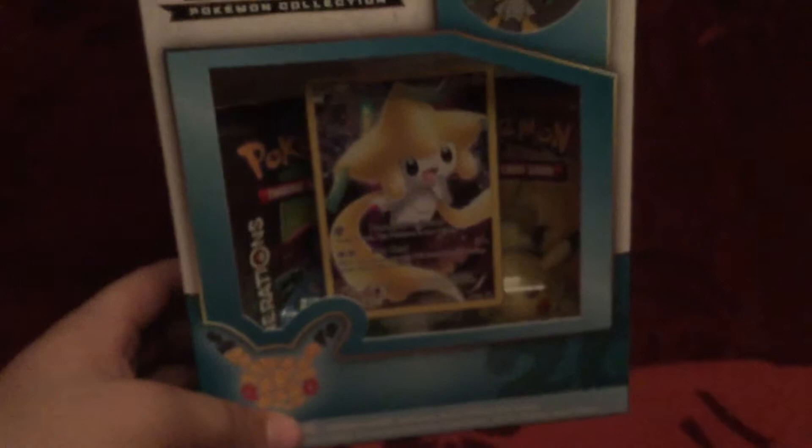Here we go, we'll open the box. We get a pin, the promo card, and then the two Generations packs. Okay, I think we got it open.